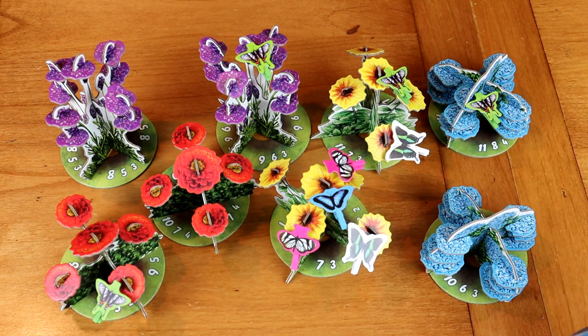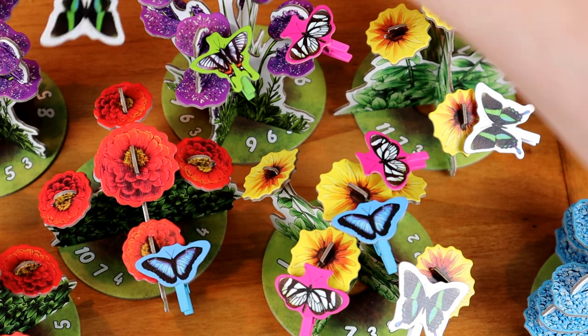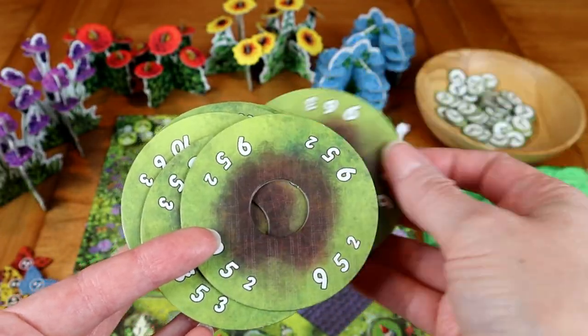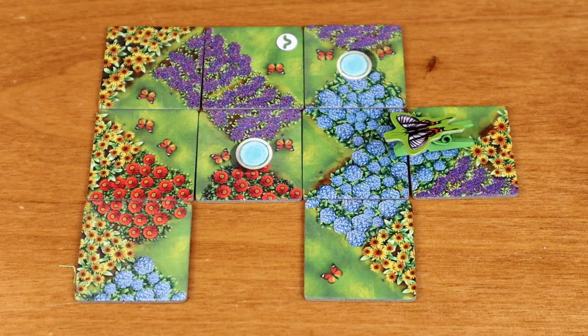Whoever has the most butterflies on each flower at the end of the game wins the majority points. By the way, the flowers are 3D — they're a little finicky, but super cute and have great table presence. The points are listed at the bottom and every time you play they're shuffled around, so it's not static. It's a first, second, third place scoring system, so there might be a bigger difference between first and second or second and third. You really have to figure out which flower to place on if you have a choice between two of the same color.